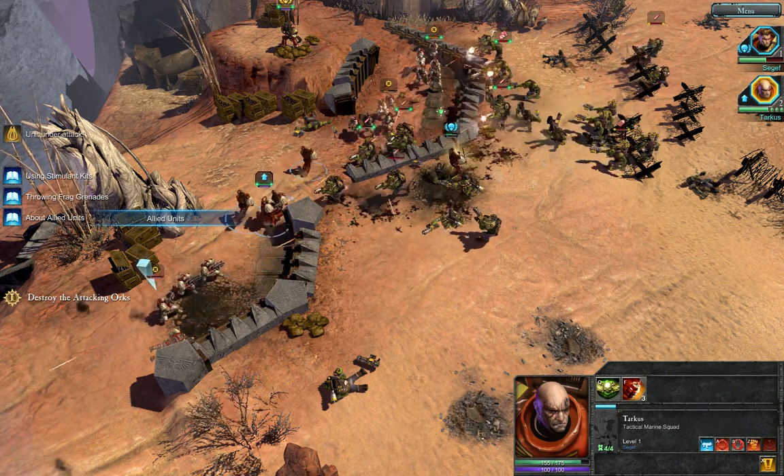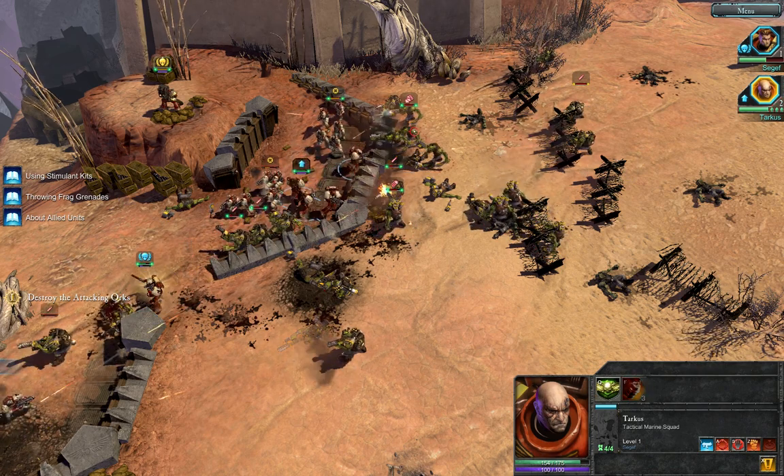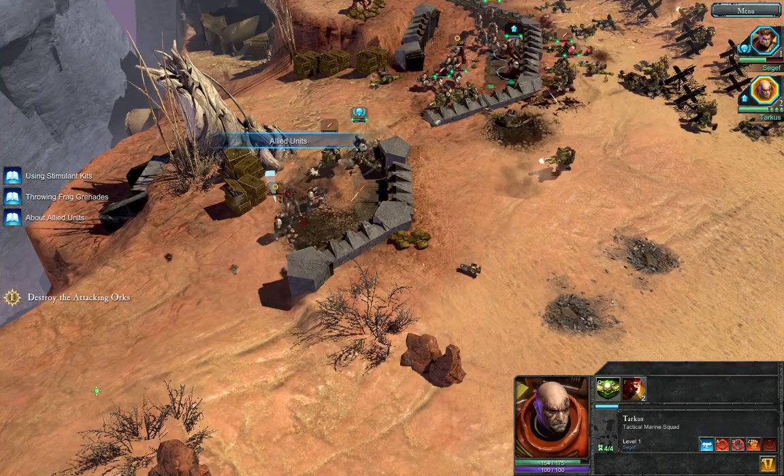This is more of a 9th company captain kind of maneuver where you set up a heavy weapon. Green skin eliminated. They have a shock attack here. We are going to have our force commander just charge through there. Move up here.